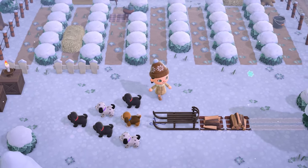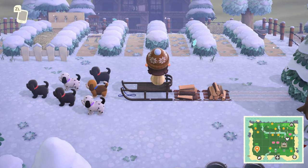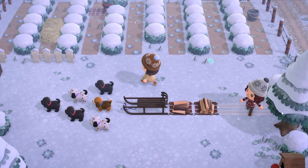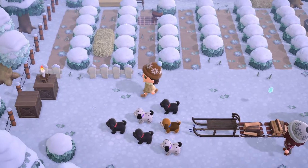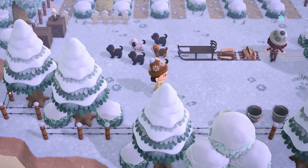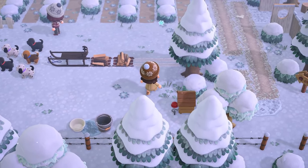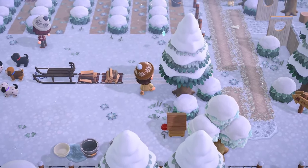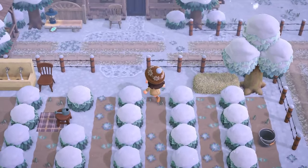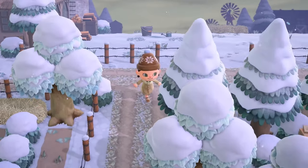Oh my gosh — is this like dog sledding? This is so, so cute! I love the little formation of the dogs in the front and then the wood behind it. That is so creative. This is already blowing me away. I just love these little simple spaces that creators come up with — it's so charming to see how everyone decorates their islands differently and the creative ideas that the community comes up with.